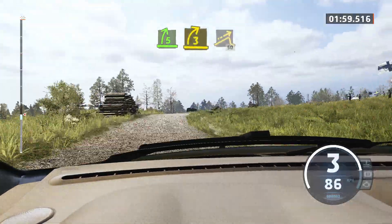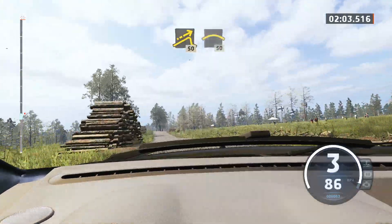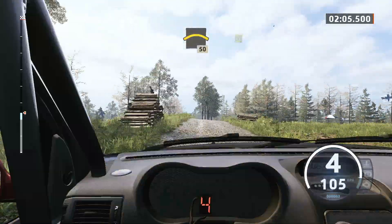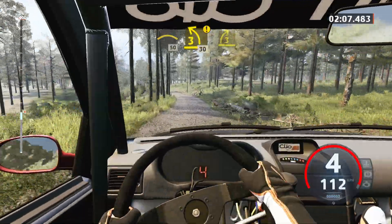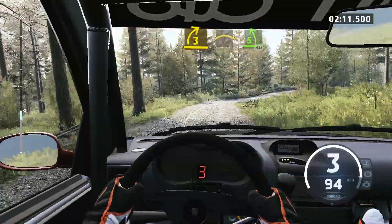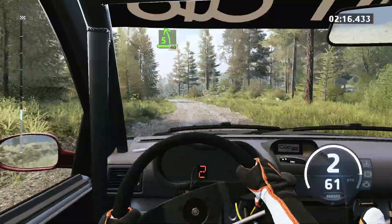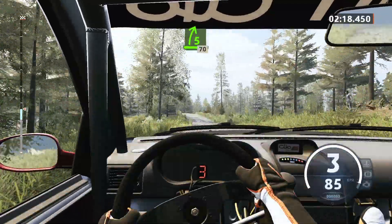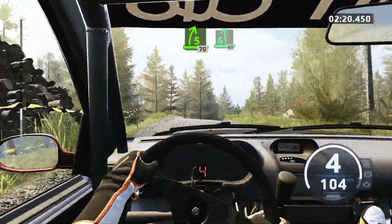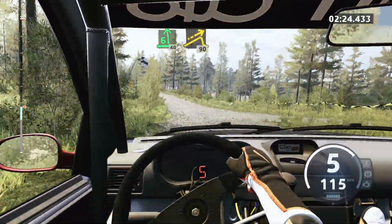And left over jump, 50. Right over big crest. Break, 50. Option. 3 left. Sharp over crest, 30. 3 right, into crest. Into 5 left, 40. 5 right, short over crest, 70. 6 left, through junction. Tightens, 40. Right over big jump, 90.